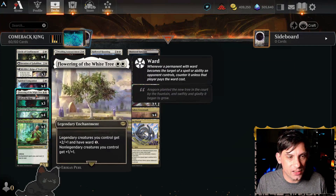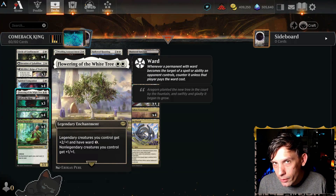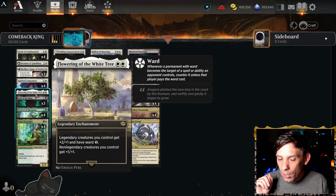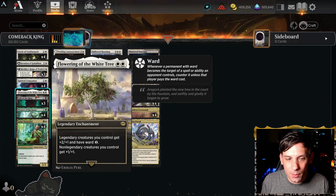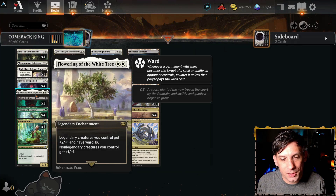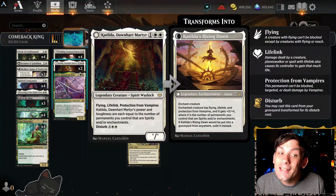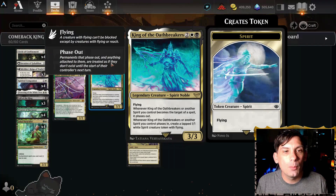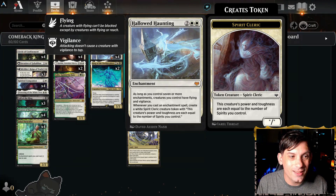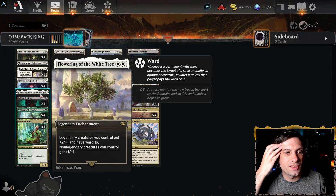We've got one other new card in the deck as well, and that's Flowering of the White Tree. We are only running one copy, because it's legendary, and we don't ever want to be stuck with something in our hand that we can't play. But our entire board getting a plus one, plus one Anthem for only two mana, and our legendaries in particular getting an additional plus one plus zero in Ward 1, is going to be super powerful. That's going to apply to Calyx, it's going to apply to Catilda, it's going to apply to King of the Oathbreakers. But also, we're going super wide with spirits from Hollowed Haunting, and all of those creatures are going to get an additional plus one, plus one. Not to mention the fact that it is an enchantment, so it's going to trigger all of our enchantment synergies as well.